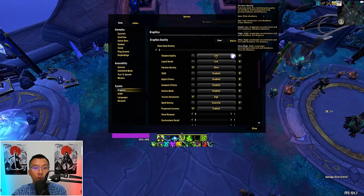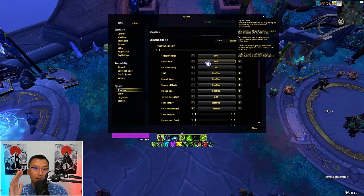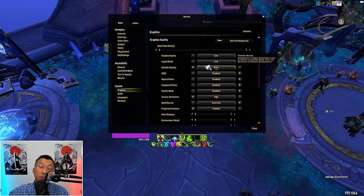Liquid Detail controls how water looks in the game — the higher the setting, the more realistic water reflections and ripples appear. This is 100% about visual beauty with zero game mechanics affected by it. Lower the setting to maximize FPS. Particle Density is next — part of the big three we covered — keep this on Ultra.